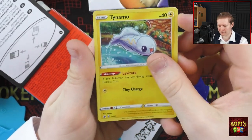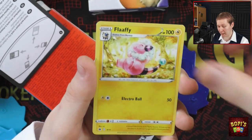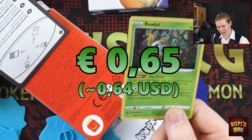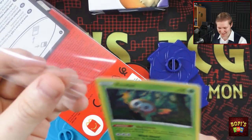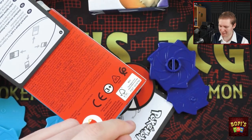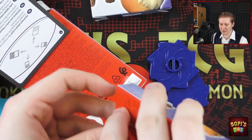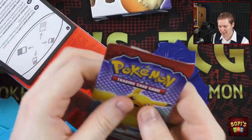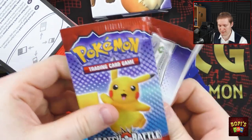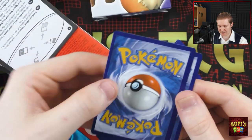We have Tynemo, Fluffy, Cutiefly, and is it Smurgle? Rowlet again — two by two again. It seems like what I said earlier is going to be true after all. We've got three Growlithe boxes, one Rowlet box, and a Pikachu box left. Let's open the Growlithe packs and hopefully pull the little boy — that would be fantastic. And then of course Victini.